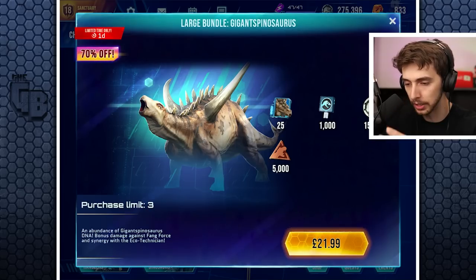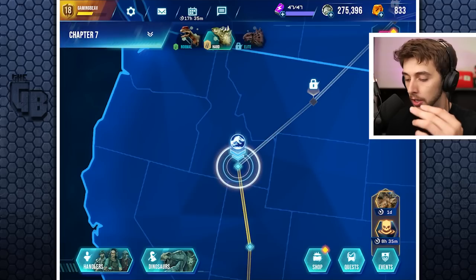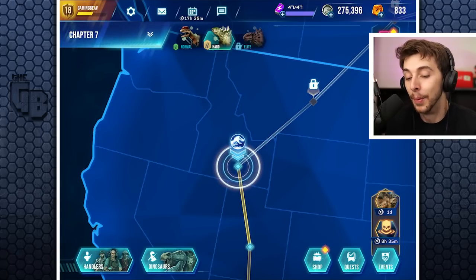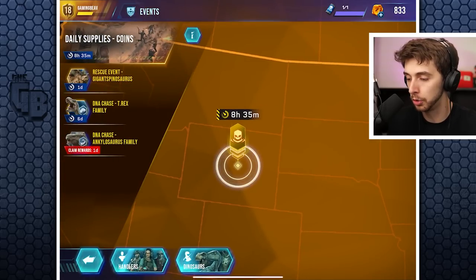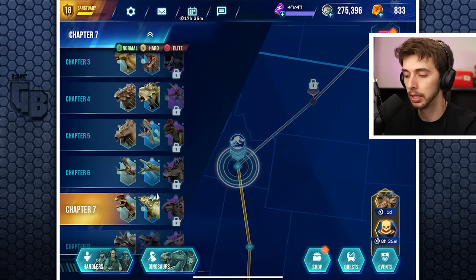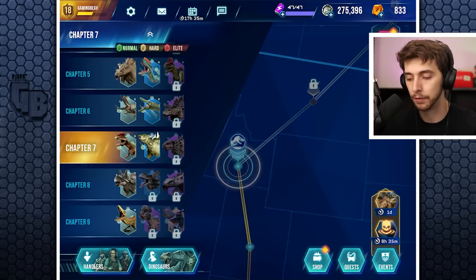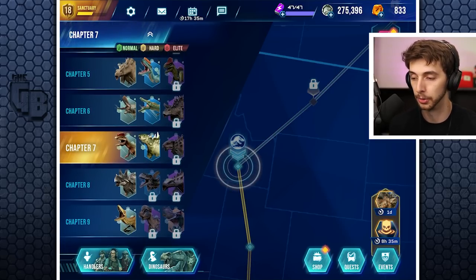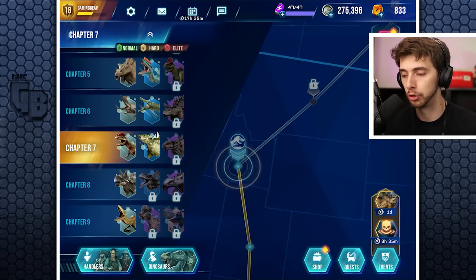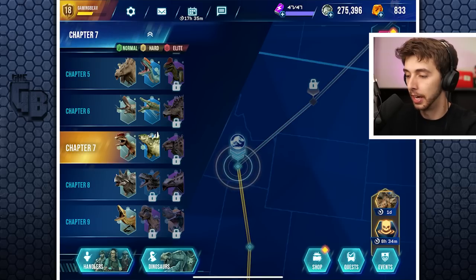There's a new microtransactions thing that's come in but that's not really what I'm here for. The game has updated - I can't exactly remember what changed, but you do have a couple of new things. Missions have changed again - you get Tyrandon at the end. There were three for all of them except chapter nine, and you're guaranteed to unlock dinosaurs in order. You can't just do chapter one normal, then hard, then elite - you have to go around.